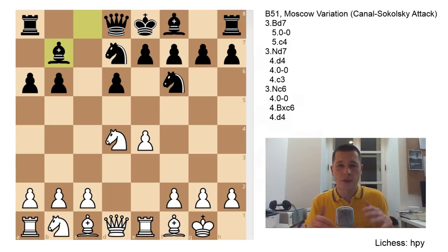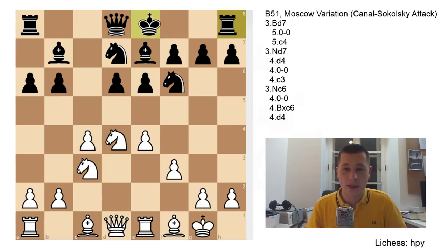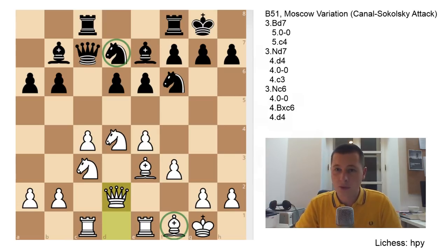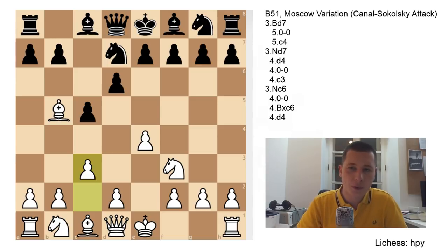Black will either fianchetto for a Dragon-like pawn structure, or play e6 and Be7 for a Scheveningen pawn structure. After f3, e6, c4 creating the Maróczy bind, Be7, Nc3, castles, Be2, Be3, Rc8, Rc1, Qc7, Qd2 - a fairly normal Maróczy bind position. This avoids all mainline theory but gives you most of the advantages of having White pieces against the Sicilian. Remember as White you can play d4, castles, or c3 - I prefer c3, but all three are fine.